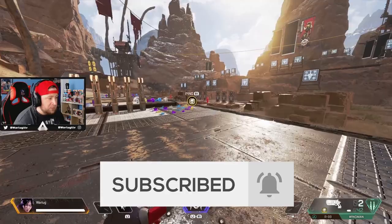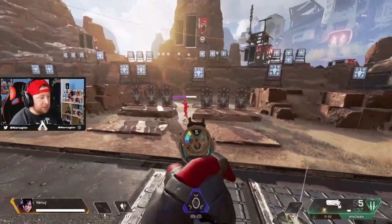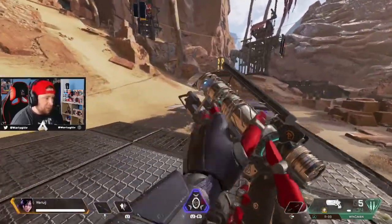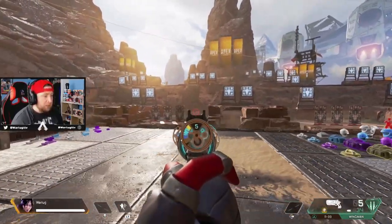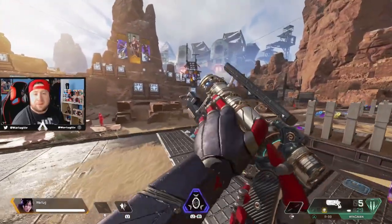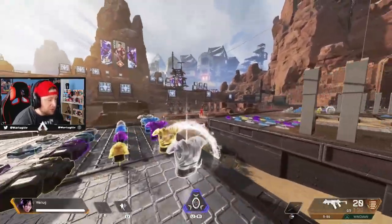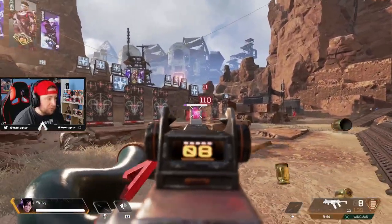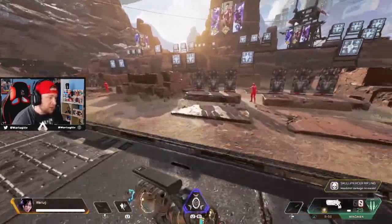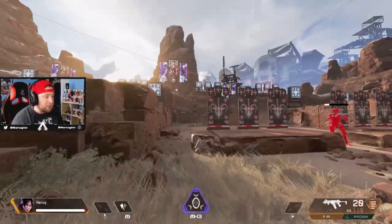Two headshots with the Skullpiercer and someone with purple armor is dead. I'm not the best with the Wingman — I miss a lot of shots — but it is one of the best combos in the game alongside a submachine gun for up-close to mid-range gunfights. You've seen pros get up close and just beam with the Wingman like it's nothing, hitting all their shots.